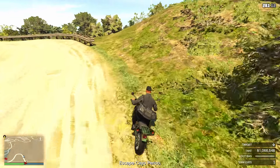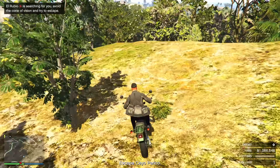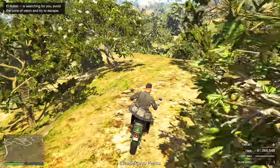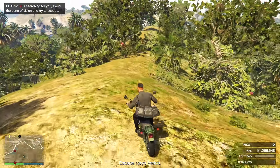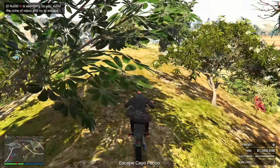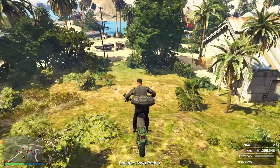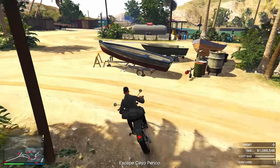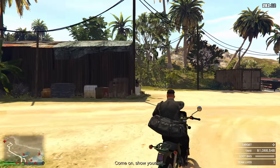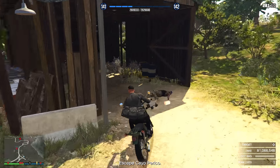Follow this route I'm taking — keep going straight and get off the road into the mountains. Go between the trees and stay on the right side in the middle of the mountain. Keep going straight until you reach this point. Go left first where you will see a guard and a camera. Take down the guard first, then the camera.